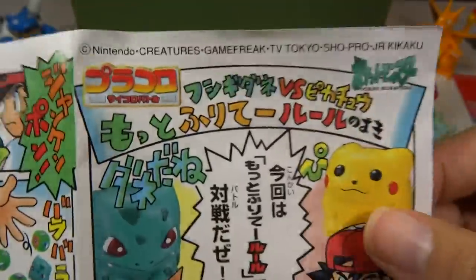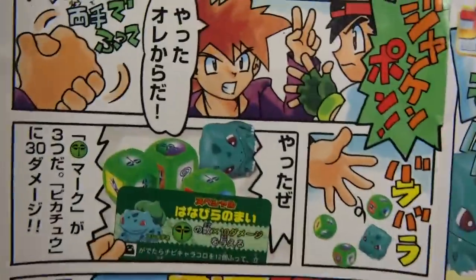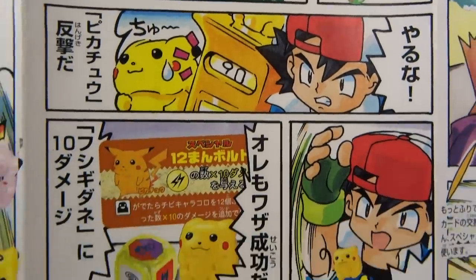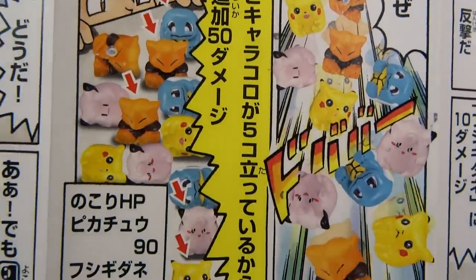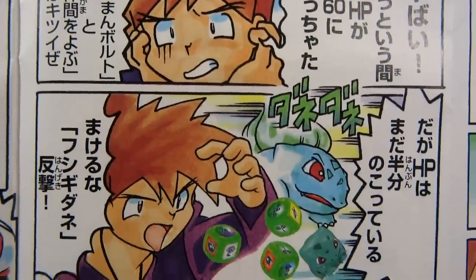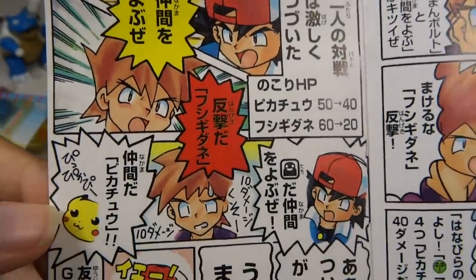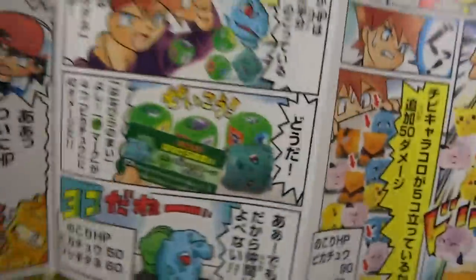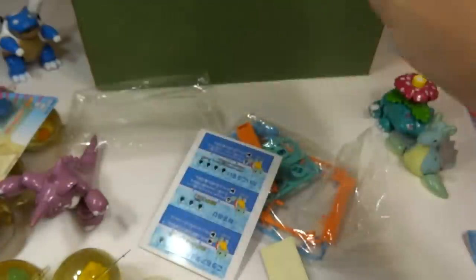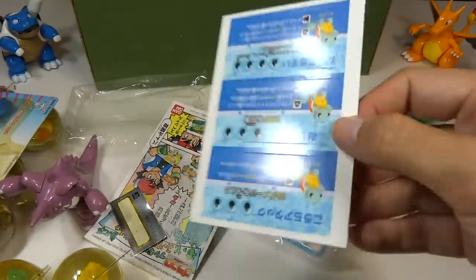This other side is in full color — Nintendo Creatures Game Freak. I really like the art on this side. Look at that sad Pikachu right there. And Gary Oak is having a problem. The Bulbasaur fell over, and Gary and Ash are yelling at each other. It looks like Ash won because he's happy. And here is a sticker that I peeled off to put on something else.